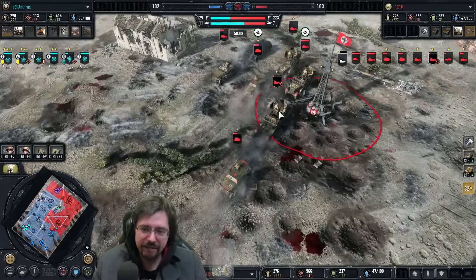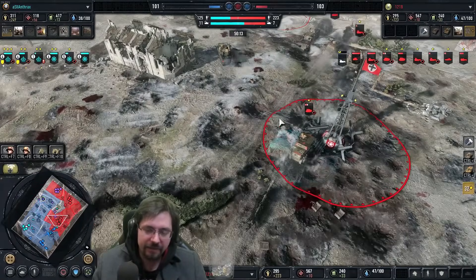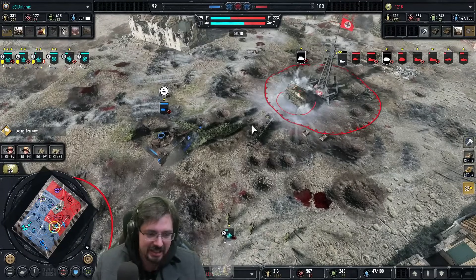His micro is failing him right now — he's kind of blobbing this whole unit without any proper control, which is a shame. It feels like he's A-moving the whole blob of vehicles. If he individually micro'd them he'd be doing a lot better. He's also never reversing his Werbelwinds into the fight — when you should be reversing them since their gun's already facing behind them.